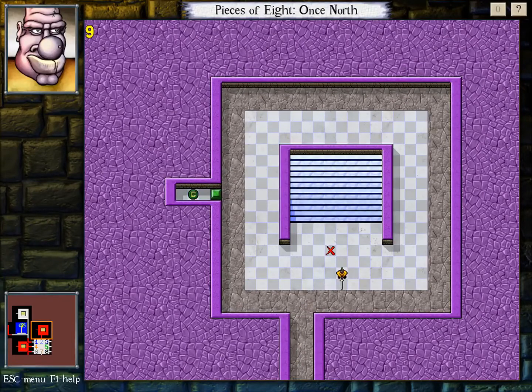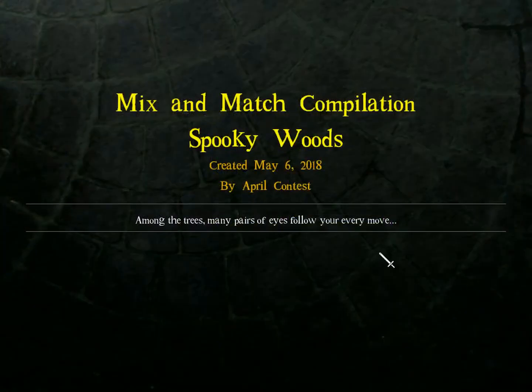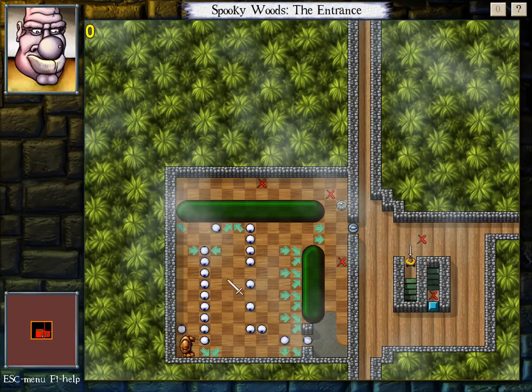This is shallow water, rock giants, gel soldiers, thin ice over shallow water. This is my entry, by the way. Spooky woods — among the trees, many pairs of eyes follow your every move. I chose a forest theme. I ended up with a bunch of evil eyes. Evil eye, that's one of the main elements here. So that was how that title came about.